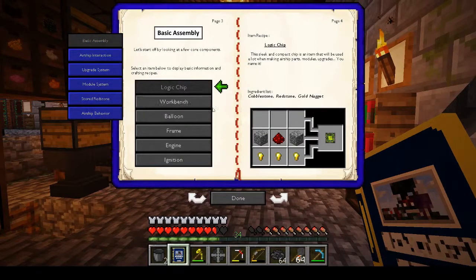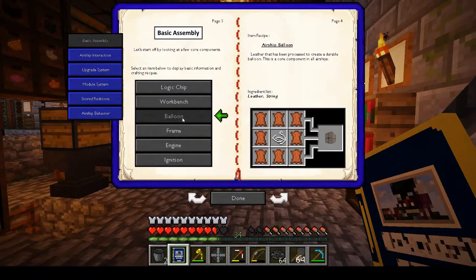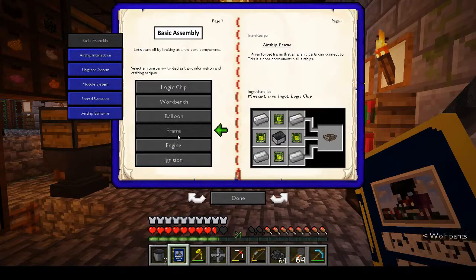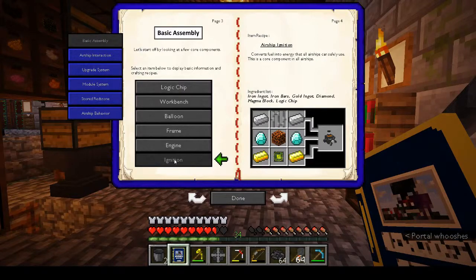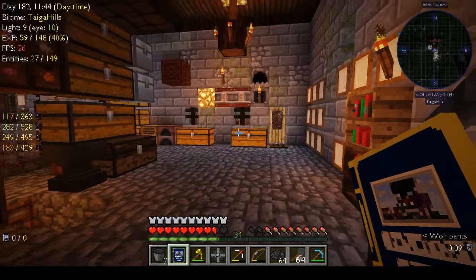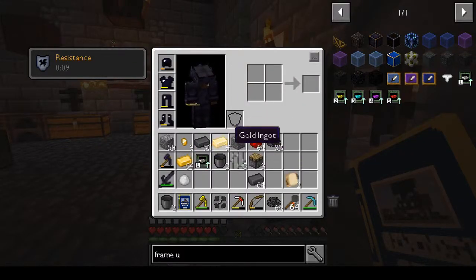Basic assembly - you've got the logic chip workbench, the balloon which we have, the frame we have, the engine we have, ignition - we made that. The only thing we didn't make was the logic bench - the workbench. Whoa, that is big.